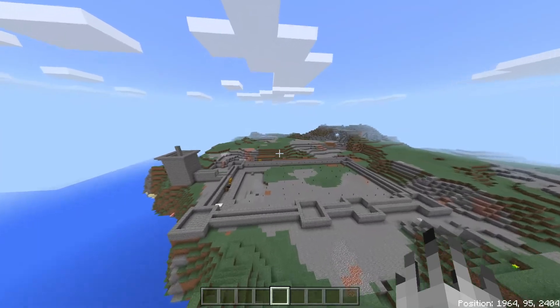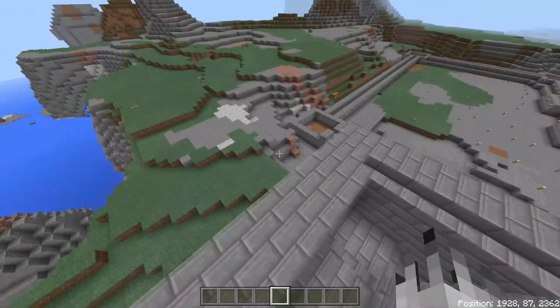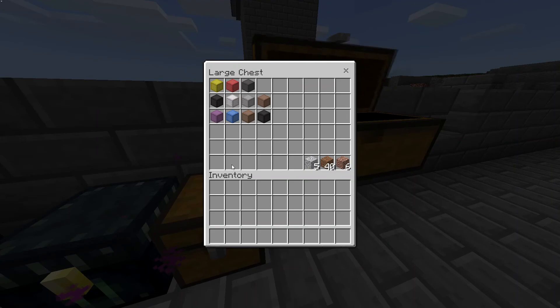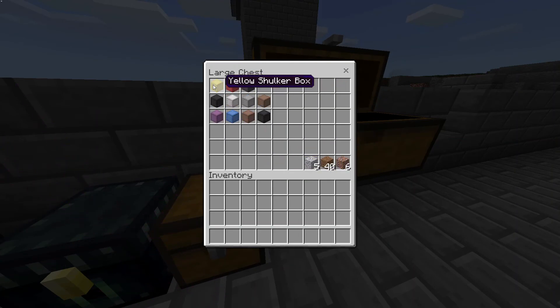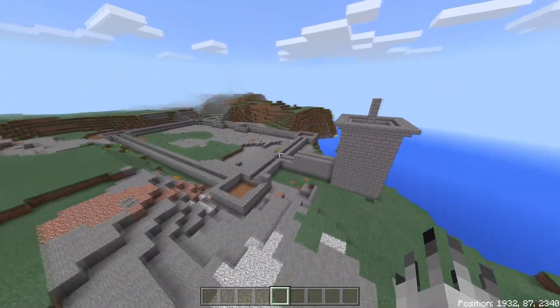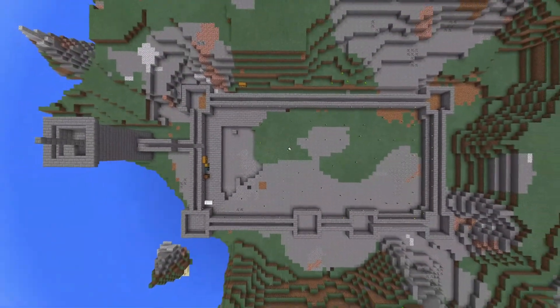Blanchus, the newest member of the realm, raided The End early on in the week for a total of seven actual hours. After returning with more shulkers and items than he knew what to do with, he began setting up his own base in the overworld. It's still early stages, but it looks to be a massive castle-like structure. We'll have to check back, as I imagine this will get pretty big in the next couple weeks.